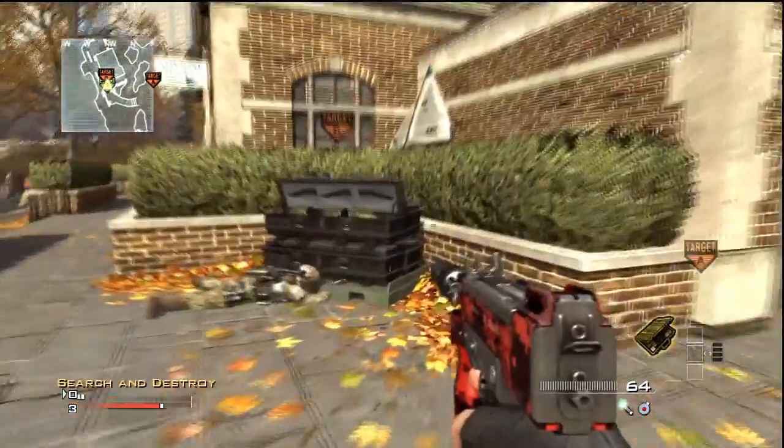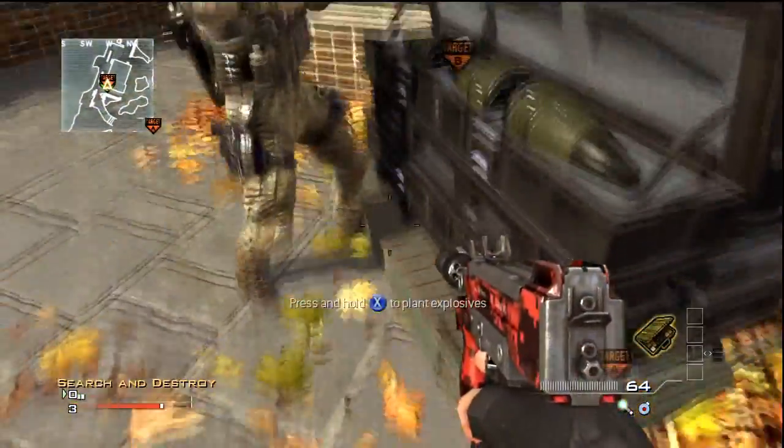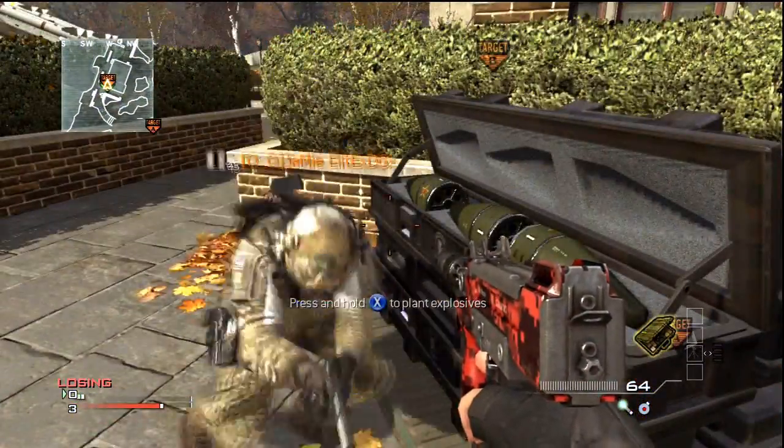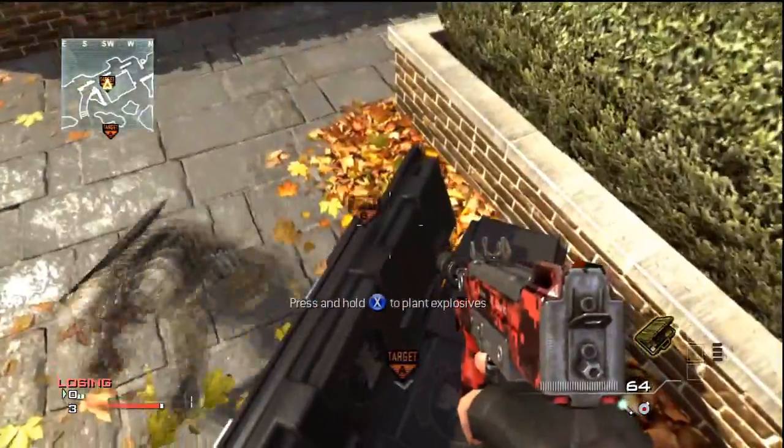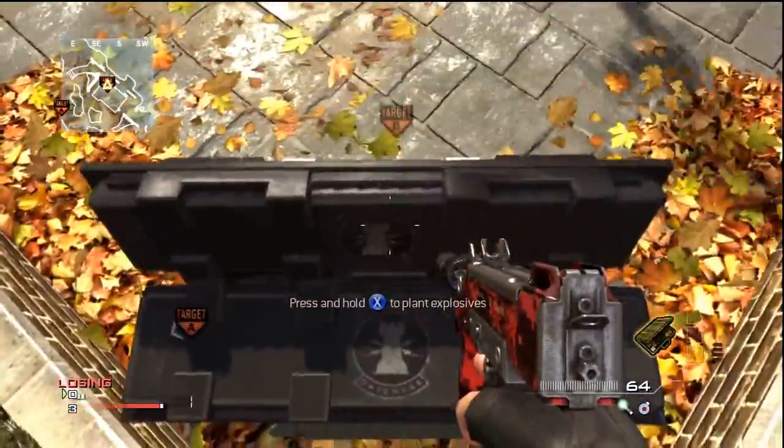What is going on guys, it's Luke and I've got a new glitch for you today on Liberation. What you want to do is just have a friend — so this could be a teammate in a game — just prone, and all you want to do is jump and push right, and you will get on top of this bomb.